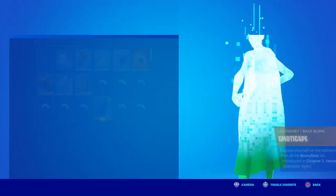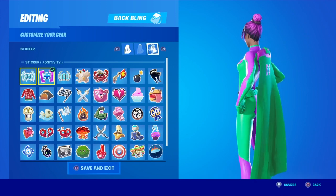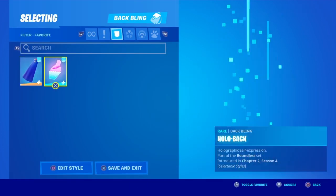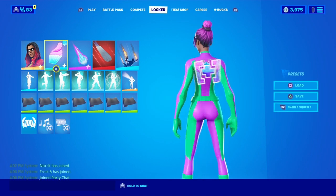And also the back bling specs: primary color green, secondary color this purple, with the Positivity sticker. And if you want to see what it looks like with the hollow back — it looks like that. Pretty cool.